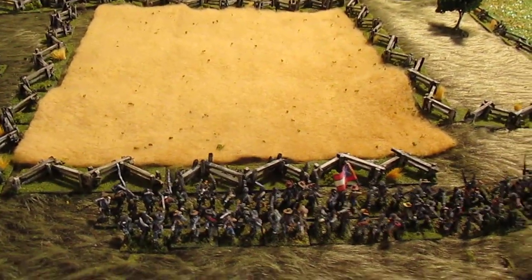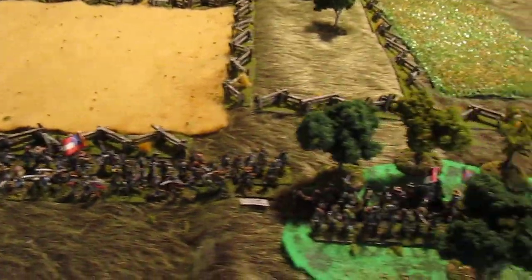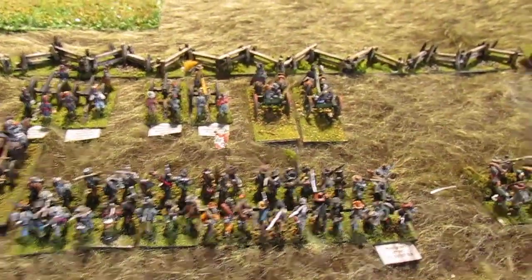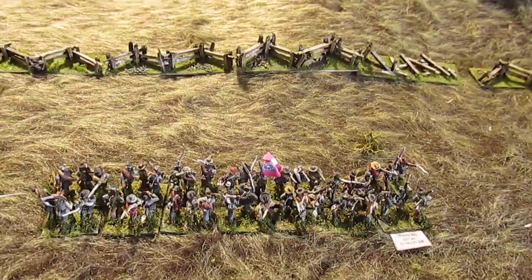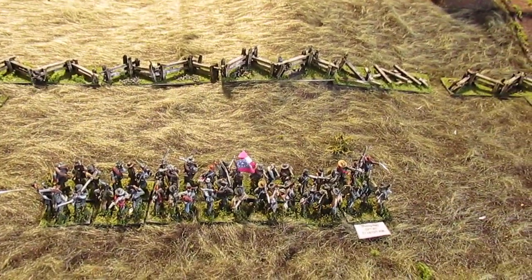On the right flank is Pettigrew's Brigade of North Carolinians and they're huge — this one is 21 stands, then 15, then 14 and 14. But they're all basically green troops as well.